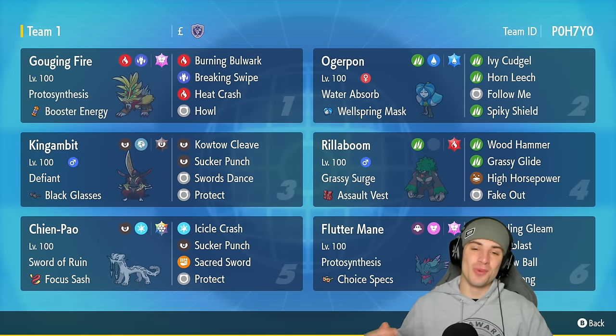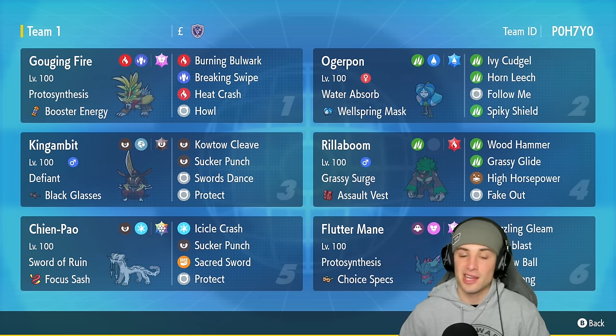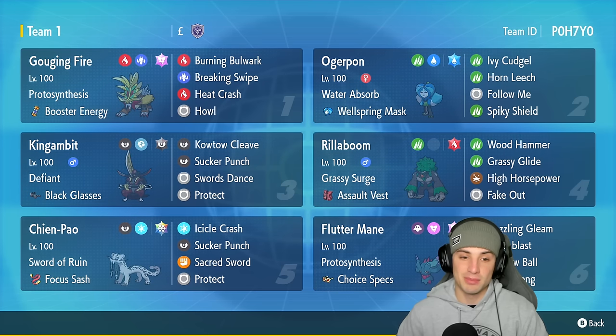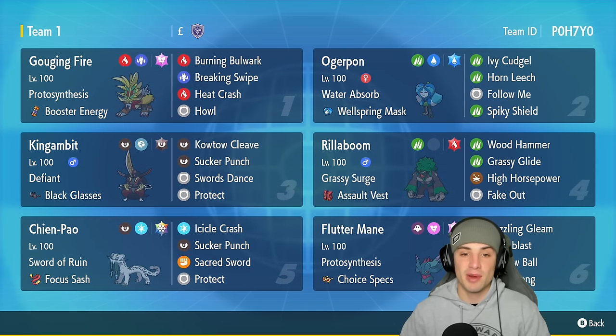What's going on YouTube, Jeans here. Welcome back to the channel. In today's video we're bringing you guys a meta Gouging Fire team for ranked regulation F. Gouging Fire, out of all the new Pokemon that came out in the Indigo DLC, has one of the coolest designs, and on top of that its Dragon and Fire typing is amazing. Gouging Fire is sitting here with Protosynthesis, Booster Energy, Burning Bulwark, Breaking Swipe, Heat Crash, and Howl to boost its Attack stat.